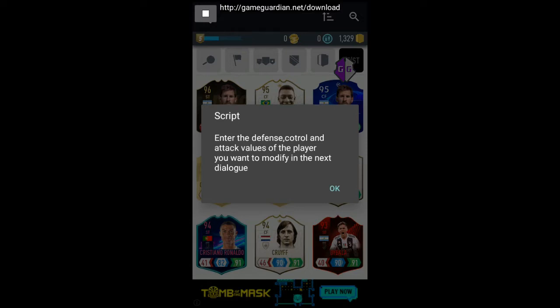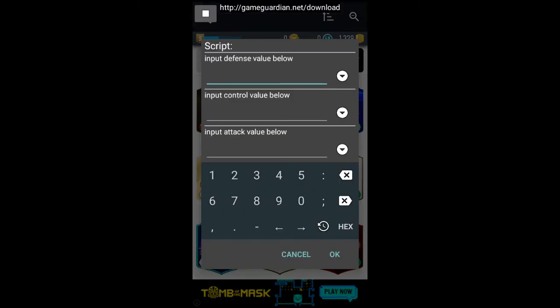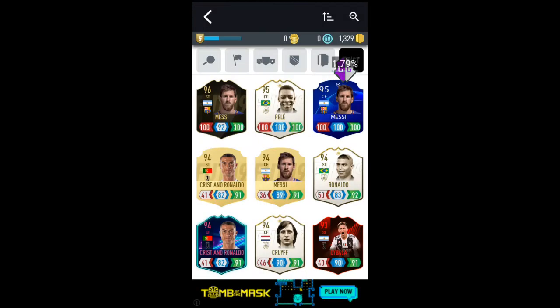Remember, we are doing Ronaldo. Click OK and here you'll be required to enter his stats — Ronaldo was at 50, 83, and 92. Enter defense as 50, control as 83, and attack as 92. Enter that and click OK, then wait for the script to execute. You'll get notified when it's done.